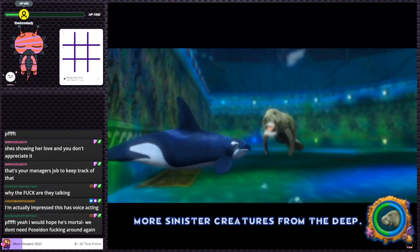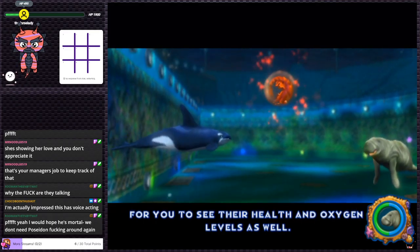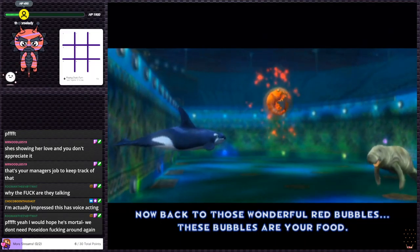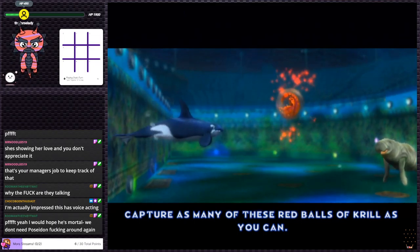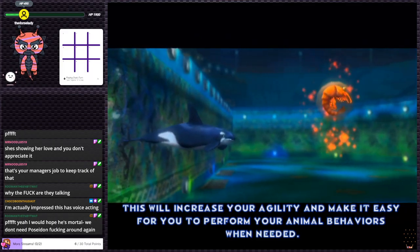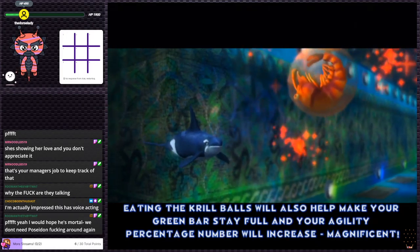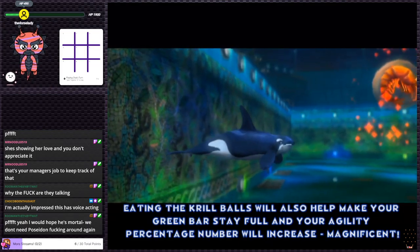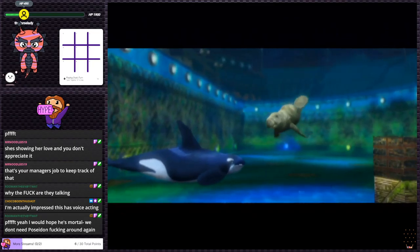Surprised they even have voice acting for this game — it seems like they actually put a little bit of work into it. The voice actor sounds nothing like a manatee but at least it doesn't sound like someone completely phoned it in. Red bubbles are krill — capture as many as you can to increase your agility and make it easier to perform animal behaviors. Eating krill balls will also keep your green bar full and increase your agility percentage.